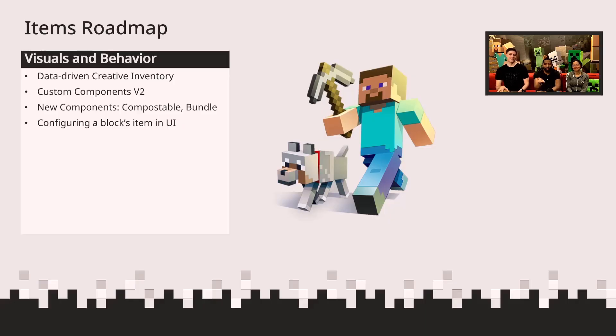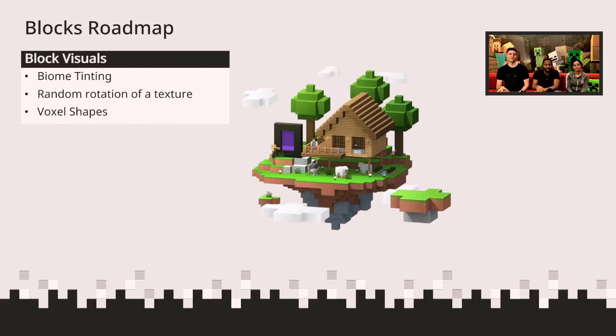Sure. You might have noticed that most of the things listed here really affect blocks. The way we look at items is also if it's something feeding one of the other two areas we're doing more in, then we'll come back into that space. A lot of those are block-based because we're doing heavy amounts of things in blocks. So I'll talk about the block roadmap in two ways: block visuals and what a block does.